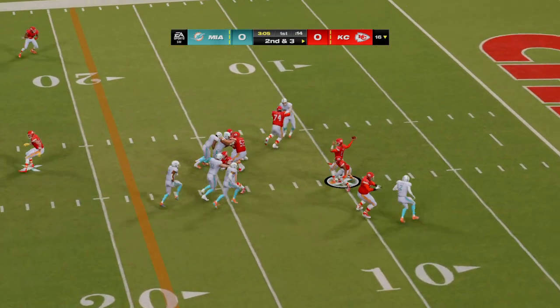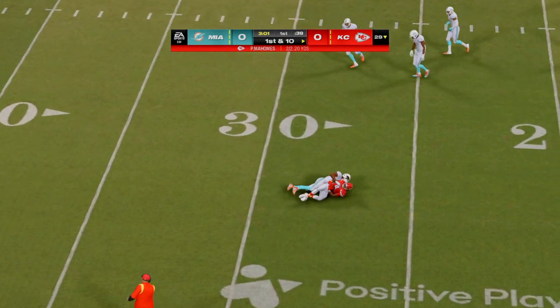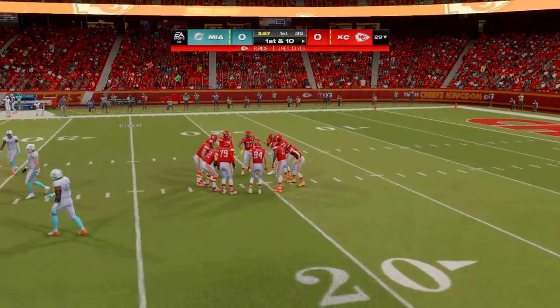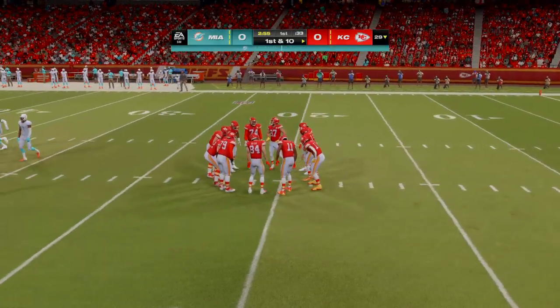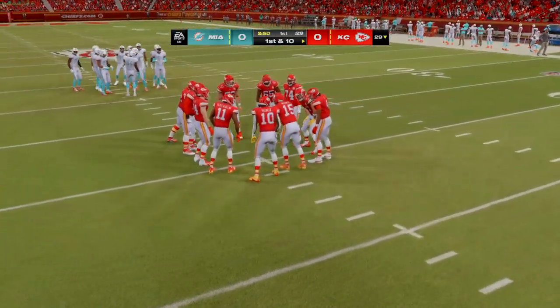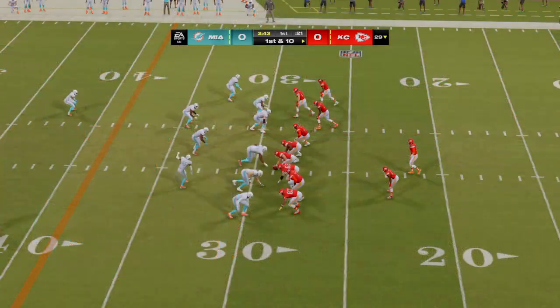Mahomes throws — complete to Rashee Rice! He gets this to about the 30, taken down a yard short — 13 yards there and a Kansas City first down. To win any route you've got to break down the defender, and that's exactly what happened on this nicely executed curl route.